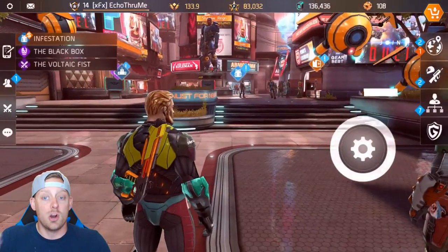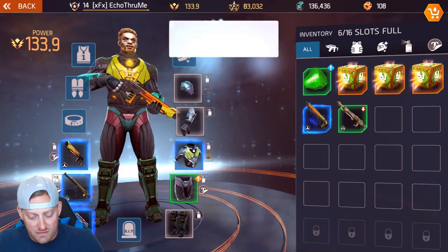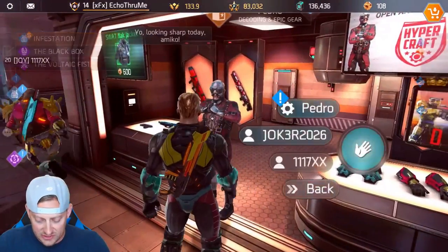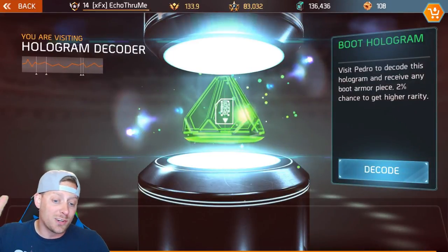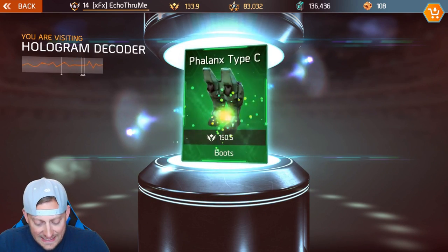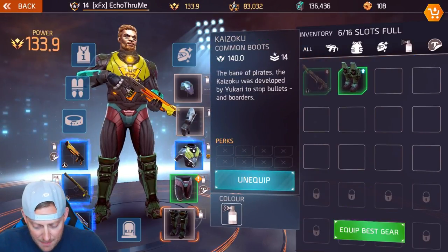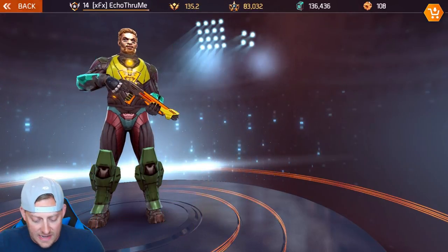Let's check out what I picked up. It looks like I didn't pick up any weapons but I do have that item to decode and I have to get the XP from doing that mission. Pedro is going to decode this and see if there's anything worth keeping or if it's just something I sell. Looks like I got some boots — they are uncommon, and the boots I currently have are common, so this is a huge improvement. We're going to equip those and go sell the other ones.